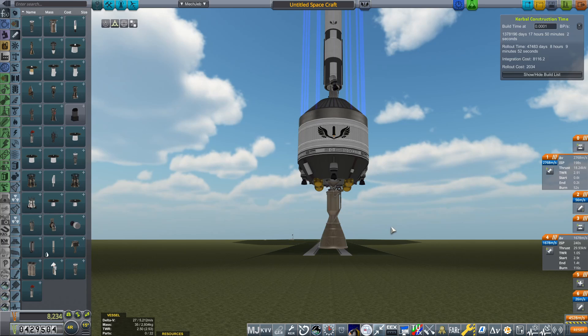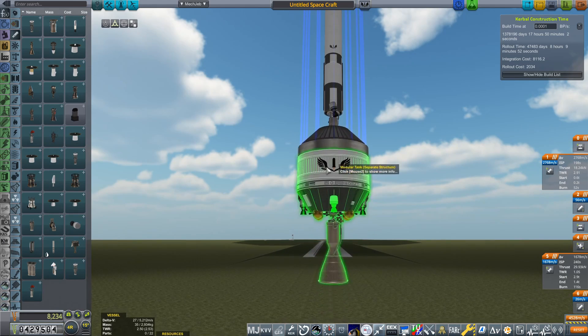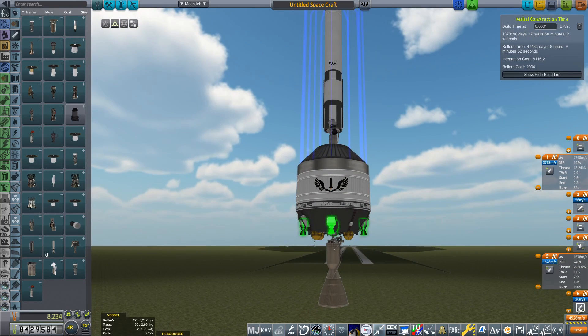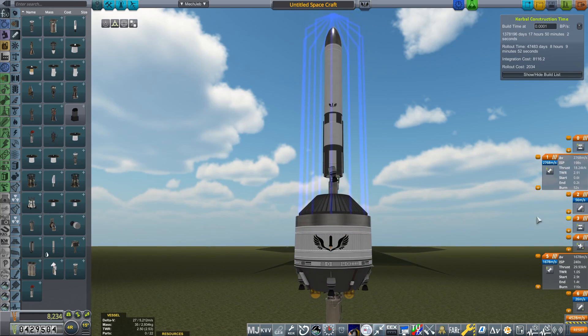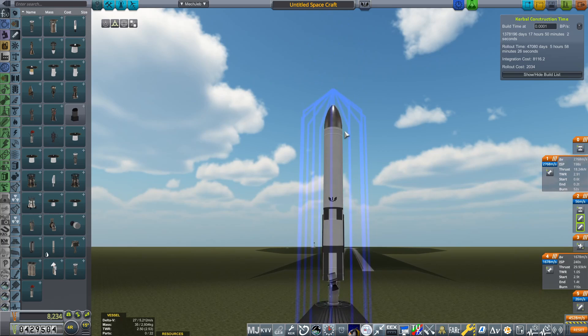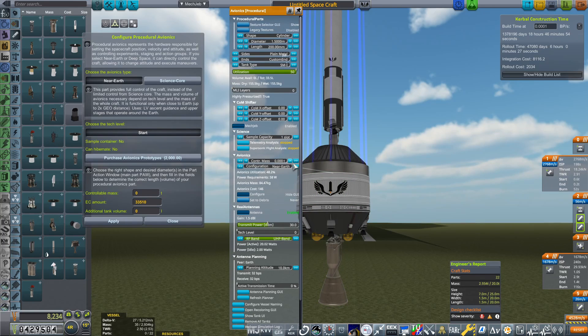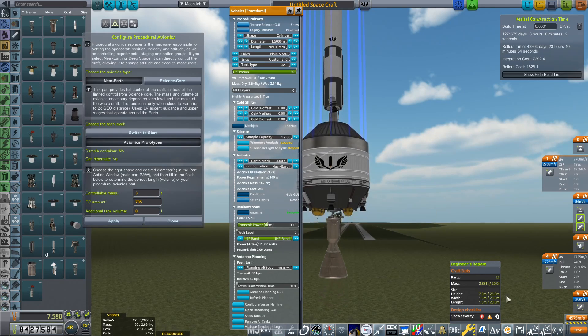Now I'm going to check my staging and make sure everything is where I want it. The RCS I want activated once the second stage has finished, because that only fires when we want to point the rocket prograde. We want to fire the ullage motors first, then the AJ-10. We want the decoupler to go at the same time as the separation motors, then fire the AeroB, and finally decouple the actual probe. Our mass is now 2.9 tons. Purchasing avionics prototypes has already reduced our mass, which is wonderful.